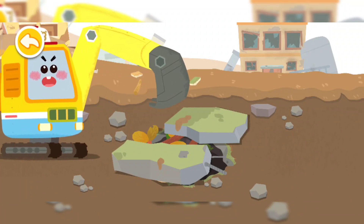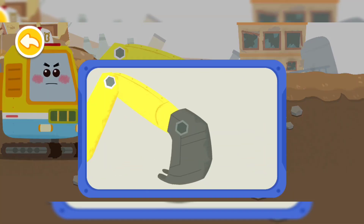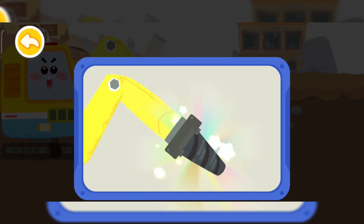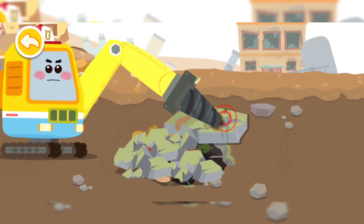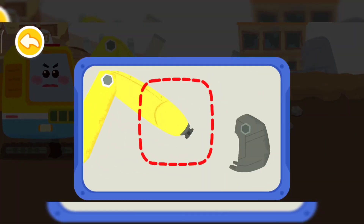The entrance to the basement has been blocked by a slate. Let's remove the slate first. The slate is too large — I need to change a drill bit to break the slate. Now let's break the slate, then change a bucket to remove the broken stones.